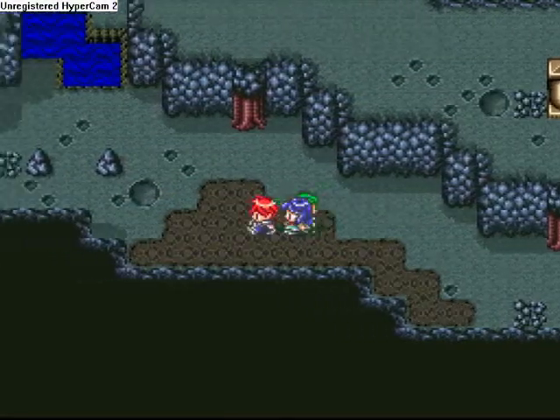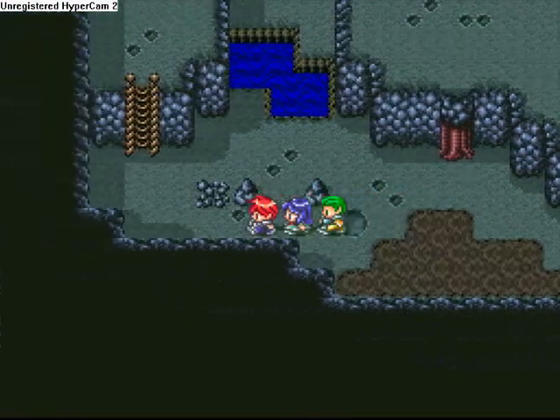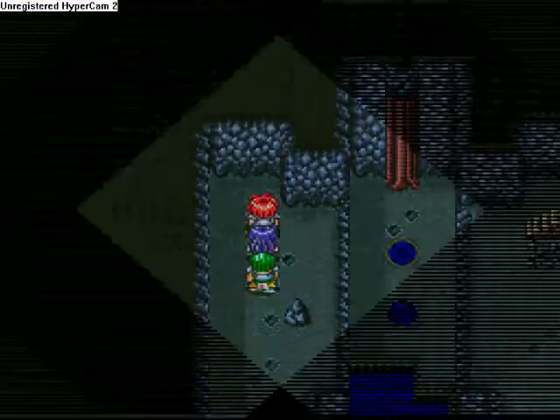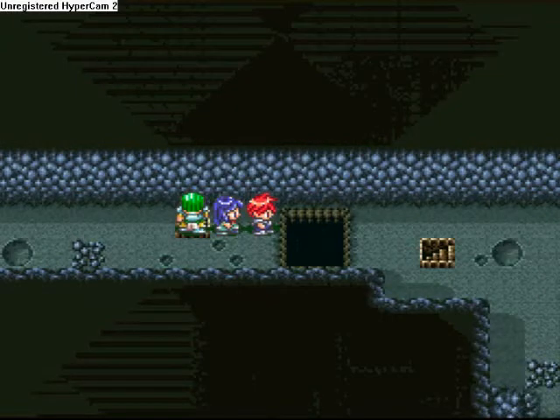Float will remain active as long as one party member is still touching the poisonous marsh when you walk into a different part. Just, you know, a heads up. Now we're back to this hole — I'm gonna fall down this hole and take this other warp point.